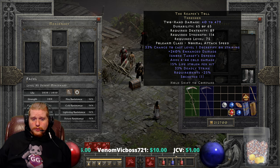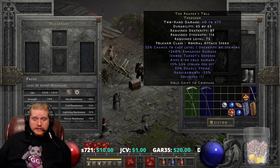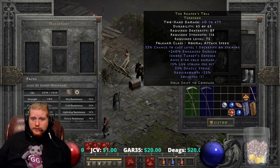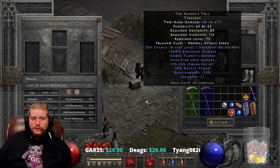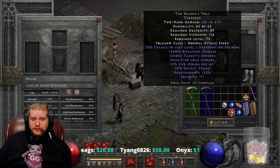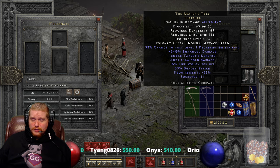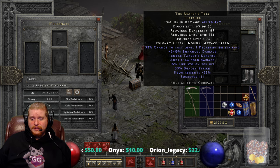It has 4 to 44 cold damage, which is nice for a chilling effect, although if you are a necromancer hoping to keep your corpses intact, it's probably not going to work because cold damage is going to make some of those corpses shatter. We also have 15% life stolen per hit, which is absolutely excellent on a mercenary weapon but also nice on a player weapon too if you plan on using Reaper's Toll. We also have 33% deadly strike, which is a chance to do double damage.